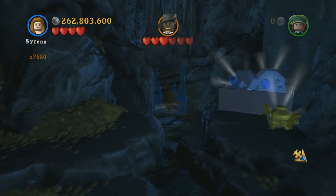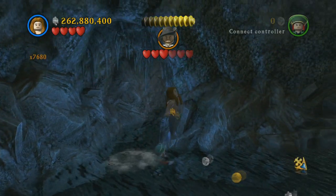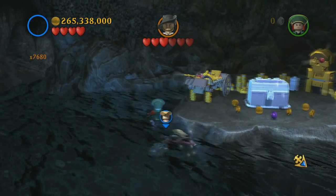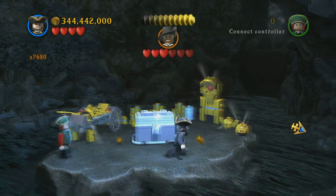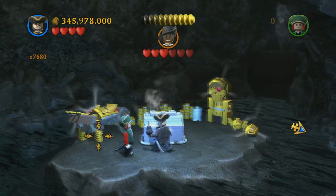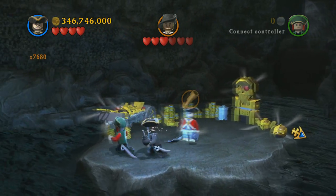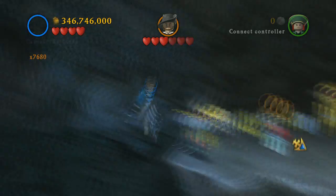Back in the main room, blow up the glass or ice on the right side, get into this secret room, and use a character with explosives to blow up the treasure chest. For some reason there's a guy inside — not sure how he's still alive — and he wants something from you.